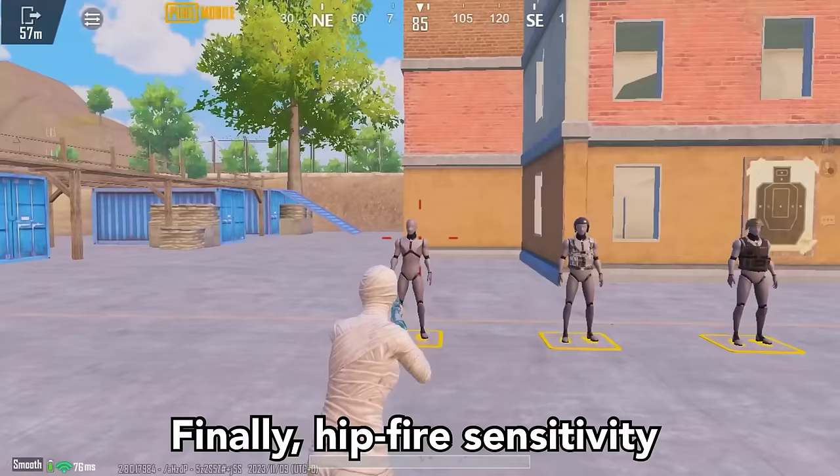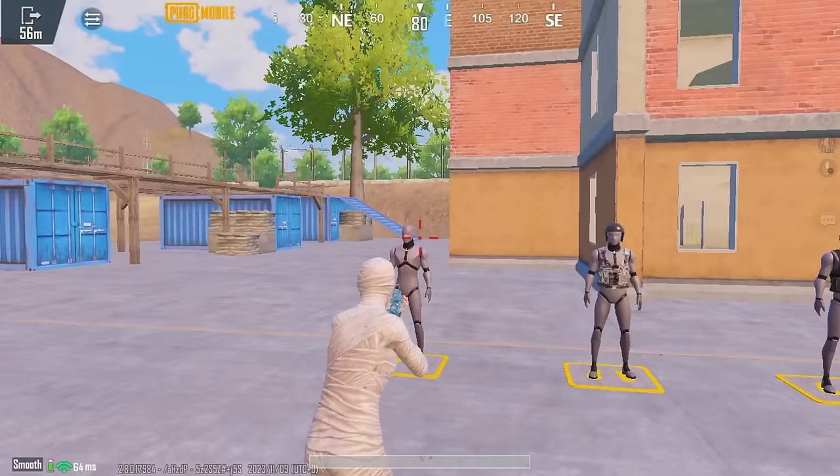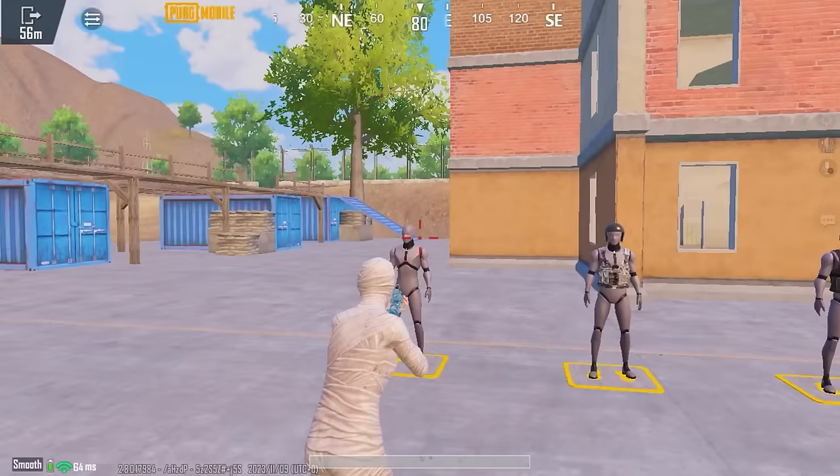Finally, hip fire sensitivity. Come in front of this robot. Aim the crosshair at the robot and shoot. If you can't keep up, increase the sensitivity. And if it's too much, then decrease the sensitivity.